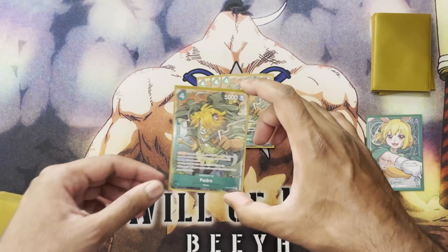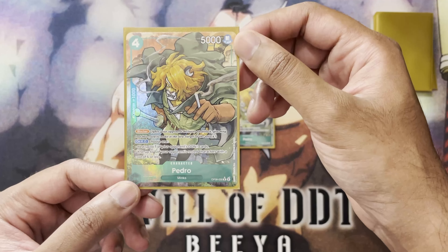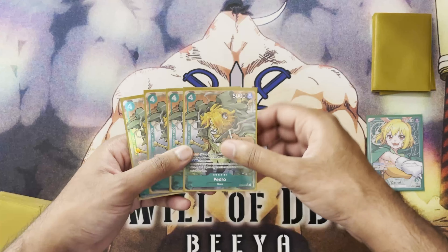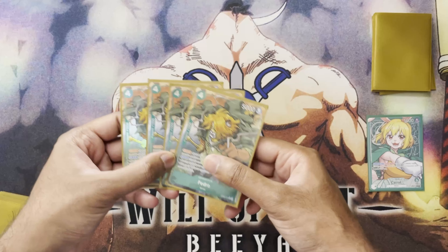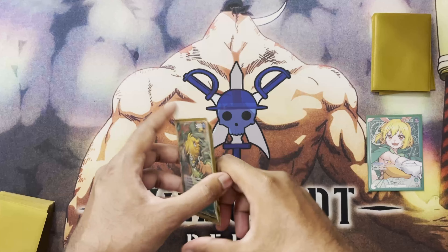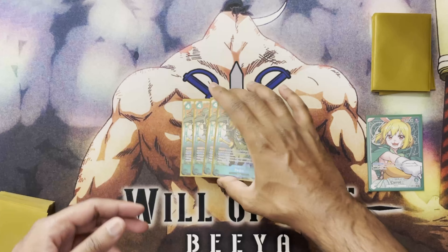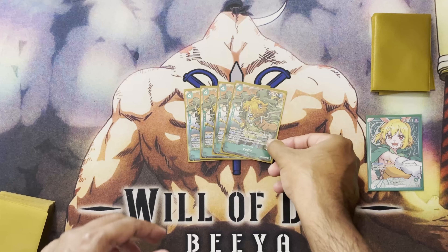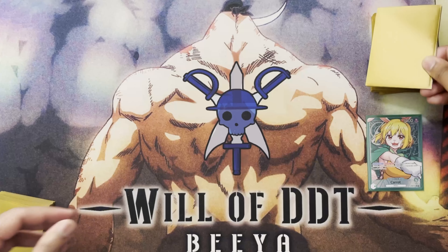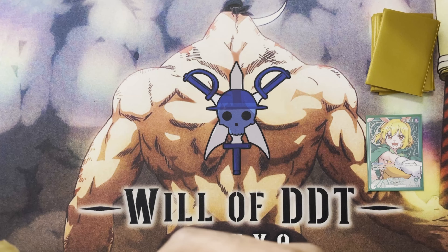One of my favorite cards in the deck is four Pedro. This card is a blocker, 1K counter, and on KO you can either rest one of your opponent's active don, or KO up to one of your opponent's rested characters with a cost of six or less. Either way, it generates value — they have to play around it and be smart with their don usage. If they swing into this early, you just block and rest one of their don right away, messing up their don allocation. Blue decks or decks that bounce find their way around it, but it demands a response.